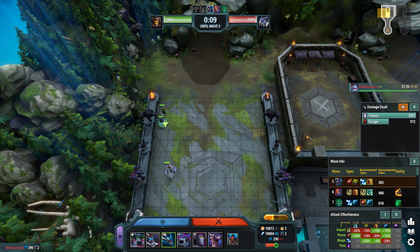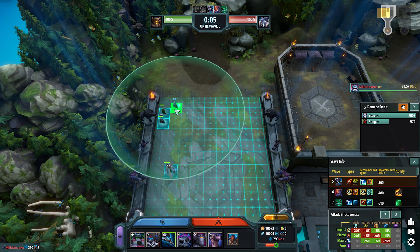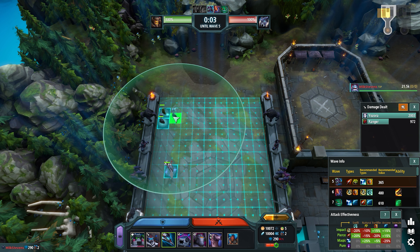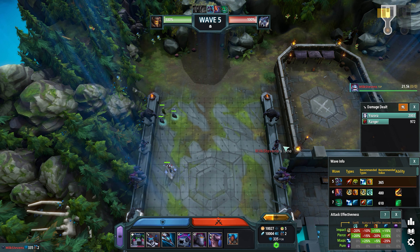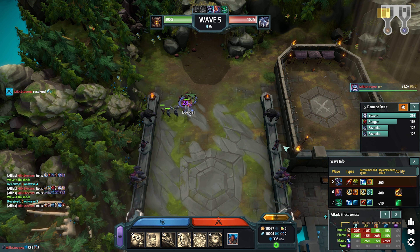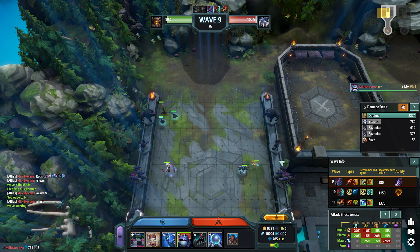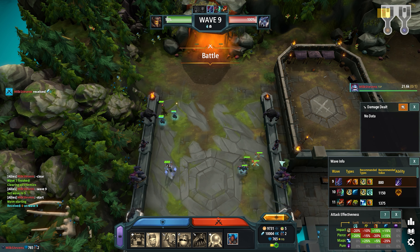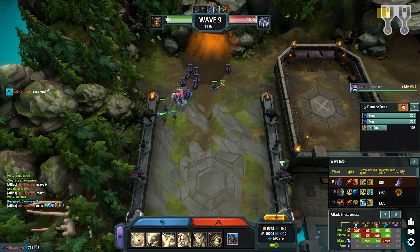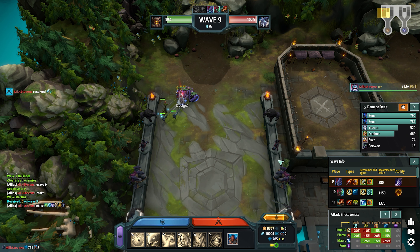Getting into wave 5, this is Yazora's weakest wave this early in the game, so with my build here I'm going to just try to not leak by building a couple bazookas. As we see, even with our defender value being close to what it should be, we still have a decent leak here. Wave 9 is Yazora's next weakest wave, and Yazora just gets shredded. I would definitely build more here to make sure that you don't leak.